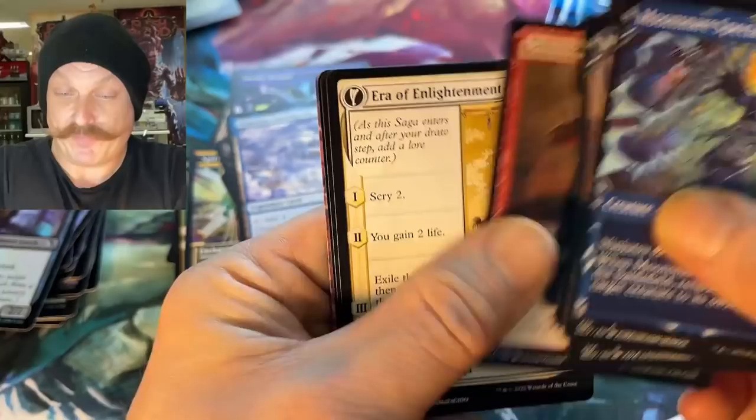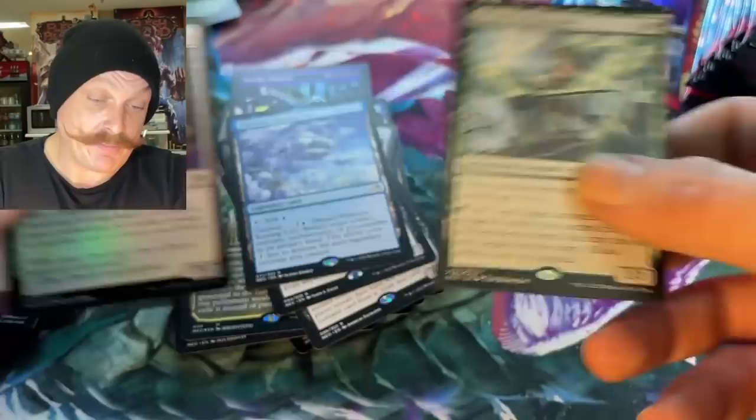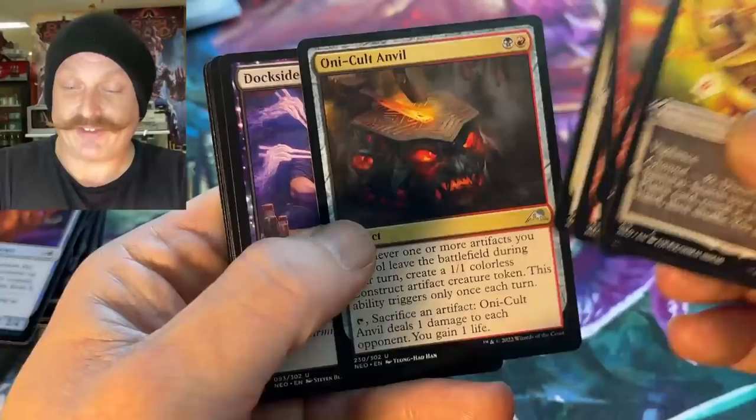Whoa — look at that fox, man. Era of Enlightenment. The Weaver of Harmony. Another snake? Dramatist's Puppet. Can't wait to open some collector boosters, man — yeah, I think they're gonna be pretty good. You guys think it took long to open a set booster box? You're gonna linger — yeah it's gonna be like 30 minutes. Just kidding, guys.